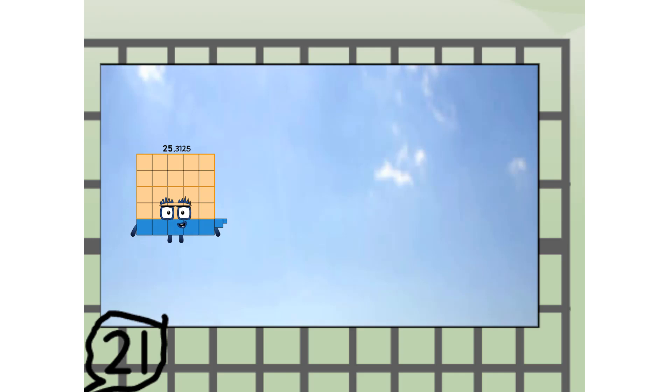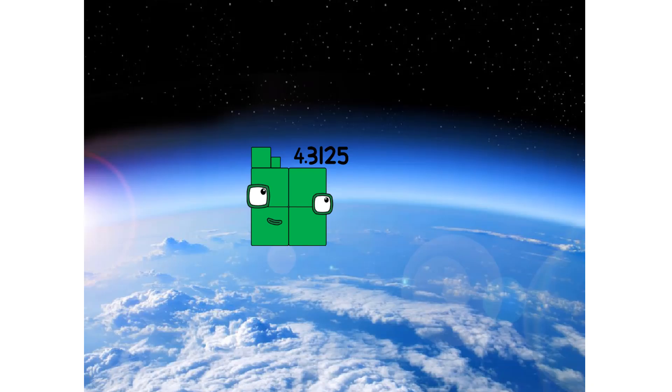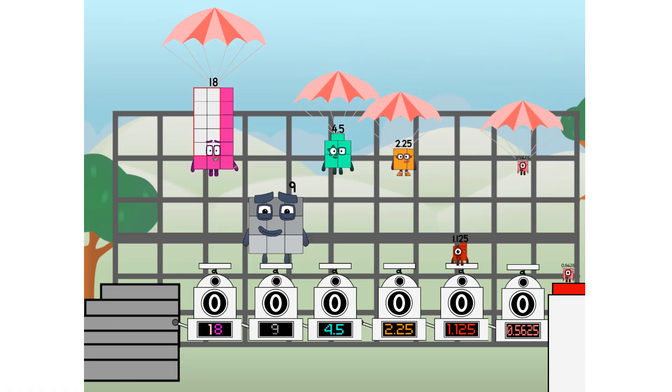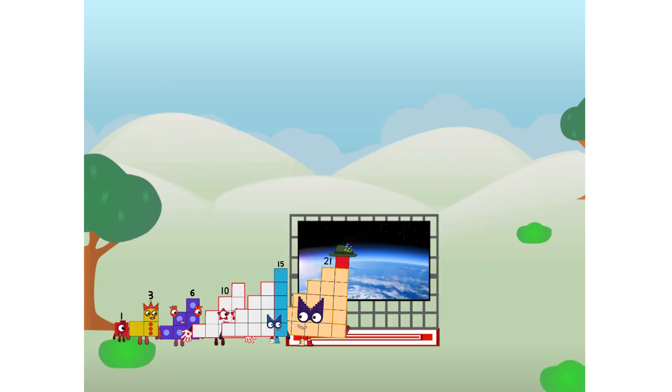But not a step squad — wait and see. Where to? The edge of space. Nearly there. Amazing! We sent a step squad to the edge of space without cube power. We just need a little more power.